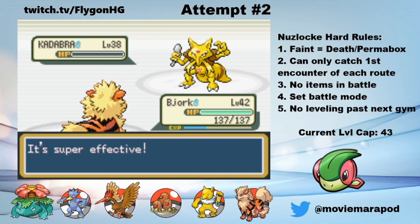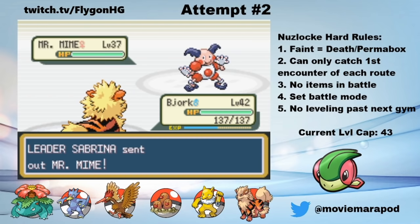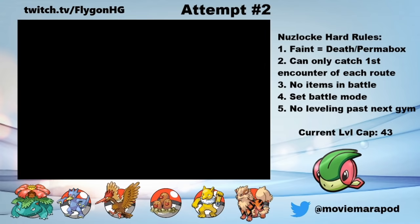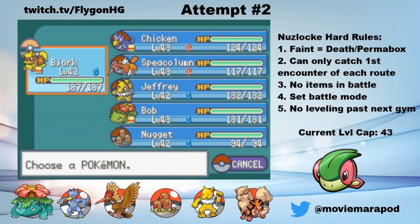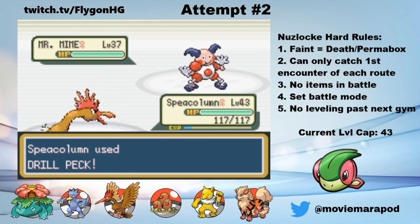I start with Bjork against her Kadabra, who one-shots it with a Bite. Mr. Mime comes out, so I switch into Spee Column. On the switch, Mr. Mime uses Calm Mind, which is actually really bad. I forgot that Sabrina likes to use Calm Mind, but fortunately Mr. Mime goes down to a single Drill Peck.